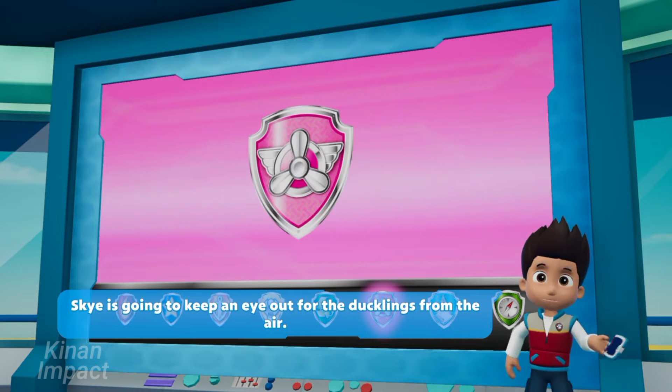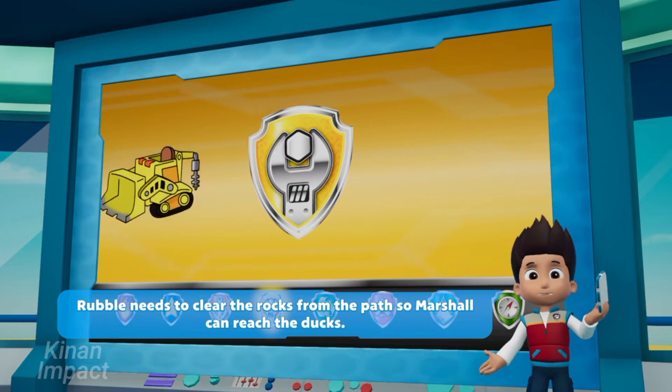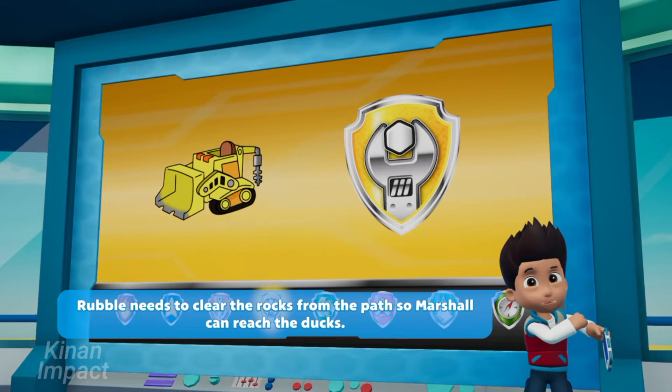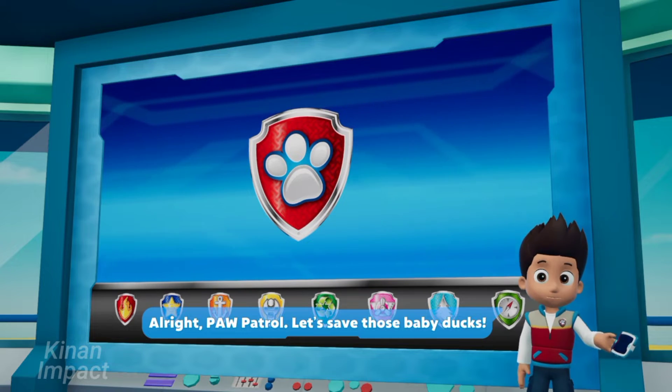Skye is going to keep an eye out for the ducklings from the air. Rubble needs to clear the rocks for the path so Marshall can reach the ducks. All right, Paw Patrol, let's save those baby ducks!